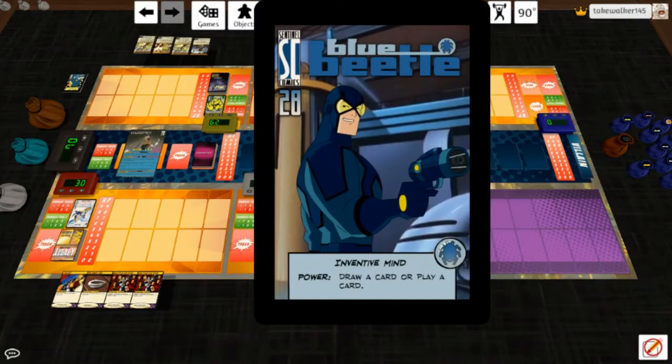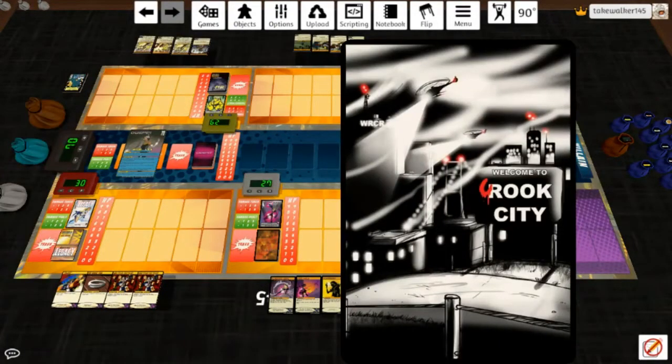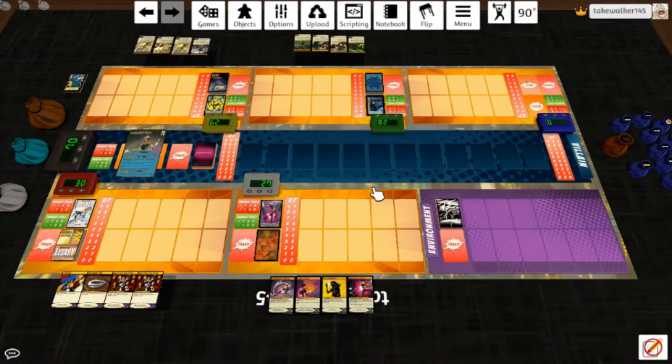He was another deck created by Johnny Guitar Watson and Rev Kev. He's available on Adelphophage's archives. He's got a bunch of variants. He's been around almost as long as Booster Gold, and I don't know why I haven't gotten to him before now.